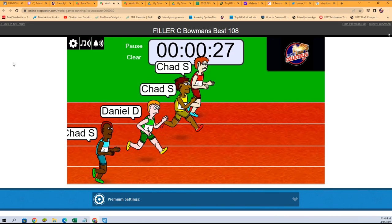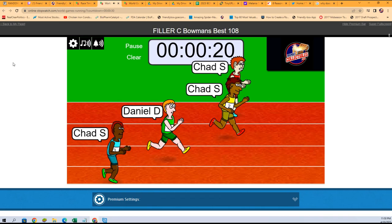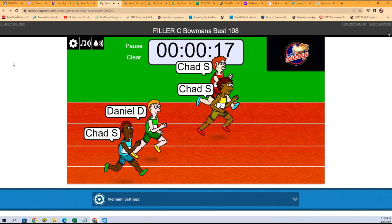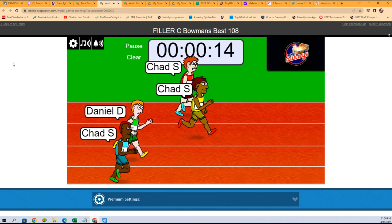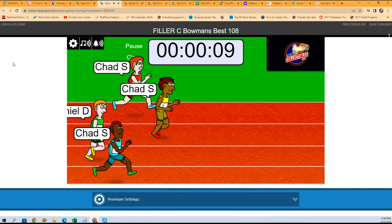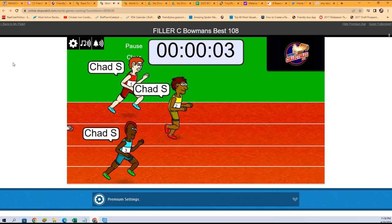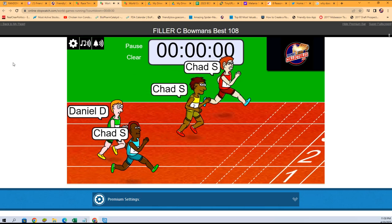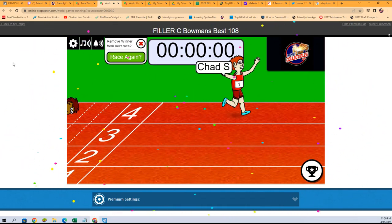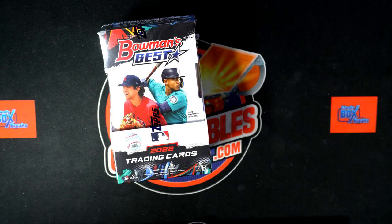Let's see who it's going to be — it's the Chad army against Daniel D! The yellow Chad is out to a lead, but look at the light blue Chad in red! Chad takes this one — congratulations Chad, you're in! You got that last spot, Chad.